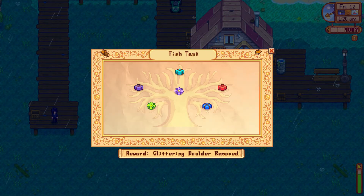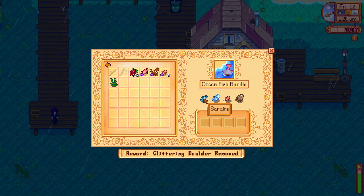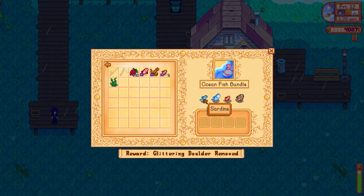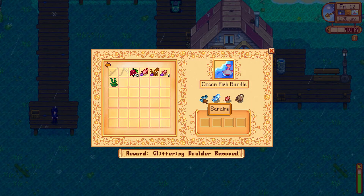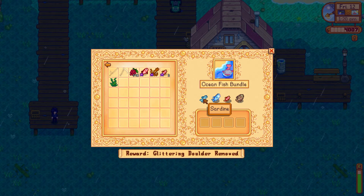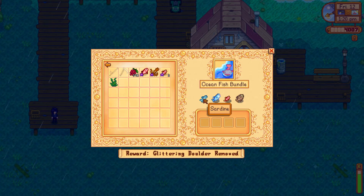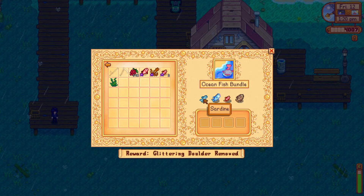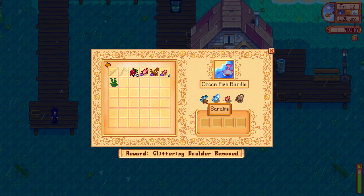For the ocean bundle I need tuna and sardine, and I'm pretty sure sardine I can't get right now. It's only during spring, fall, and winter, so I have to wait until fall to get that one.